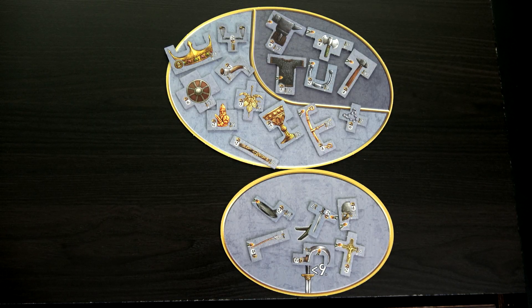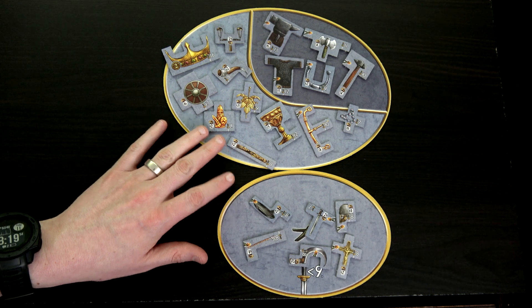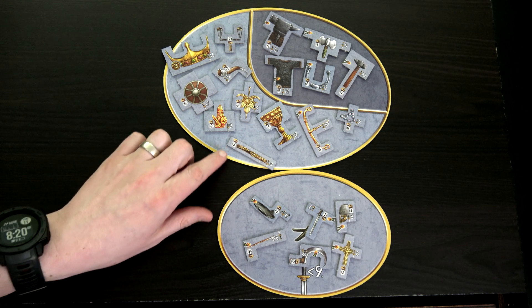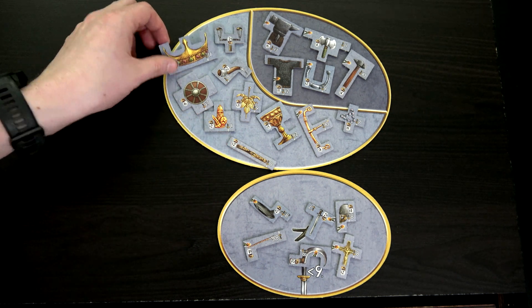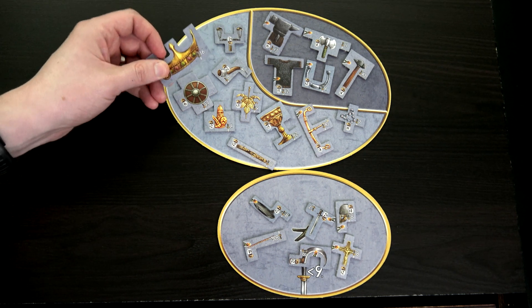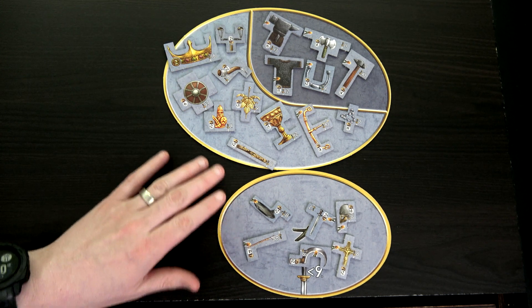As an avid Ameritrash game lover, who doesn't like to pillage and plunder? This is all the pillaging and plundering we can do — we can find these either by doing pillaging or plundering, or we can use diplomacy and purchase them, except for this crown. You can never purchase the queen's crown — we can only plunder that. You better believe I'm going for it, though I need a 16.